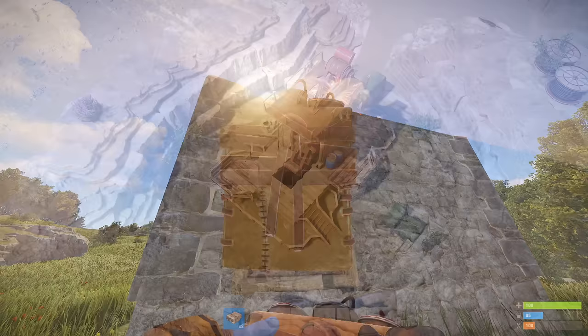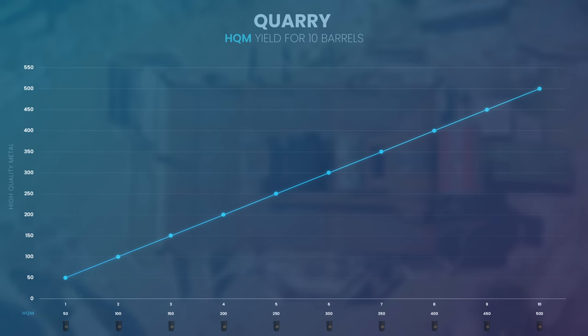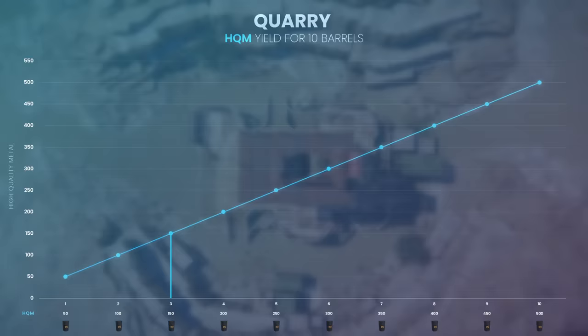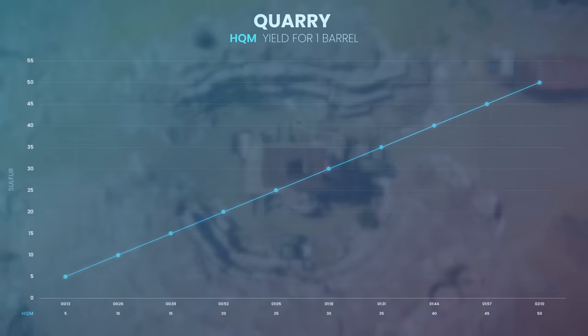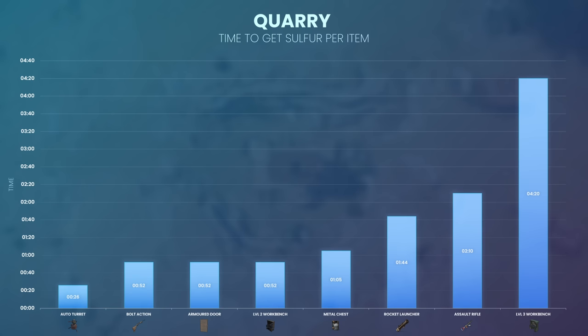Finally, the high quality metal quarry produces 50 high quality metal per diesel barrel. By looking at the yield for up to 10 barrels, we can calculate the expected amount of high quality metal that can be obtained. If you're working with a time constraint, here's the high quality metal collected for one barrel over time. To convert that high quality metal into items, here's the time it would take to collect.